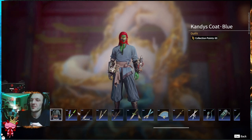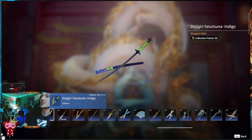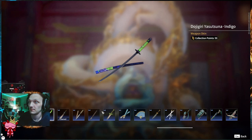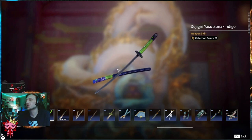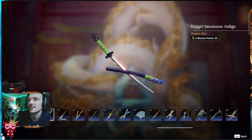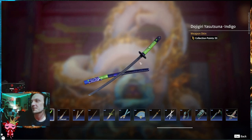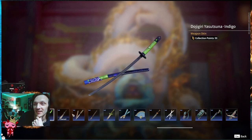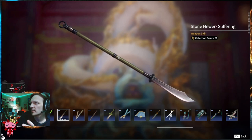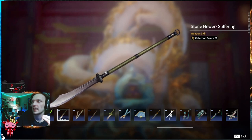Moving on, we see some weapons — the Dojigiri Yatsutsuna Indigo. It's such a unique skin. This doesn't even look like a lot of things you see in here. To me it's got this retro vibe, it's almost game-based. We're playing video games, we're out here having a good time — that's what this represents to me. Moving on, we do have the Stone Hewer Suffering — kind of green, kind of copper, that tone that keeps popping up again and again. And it is a pole sword skin.